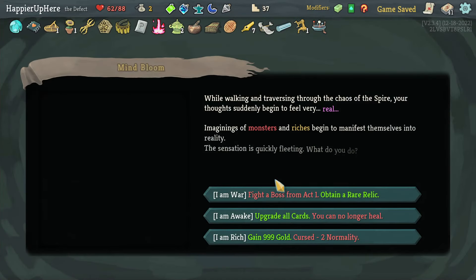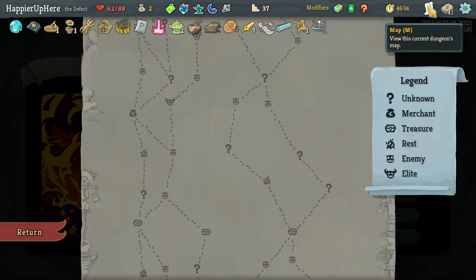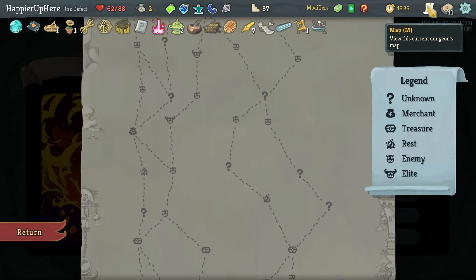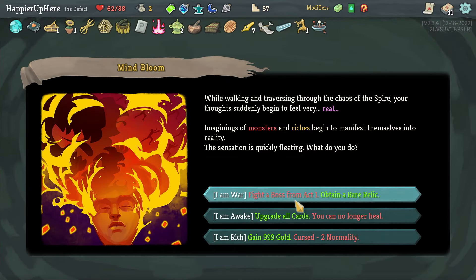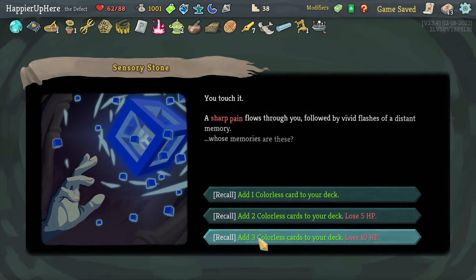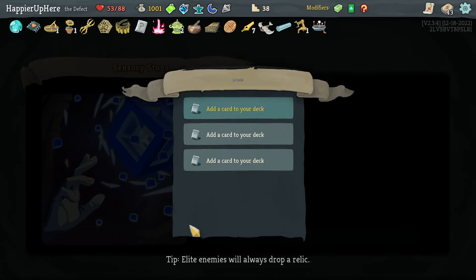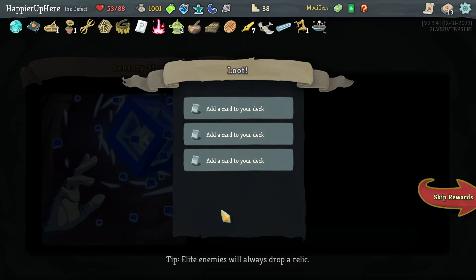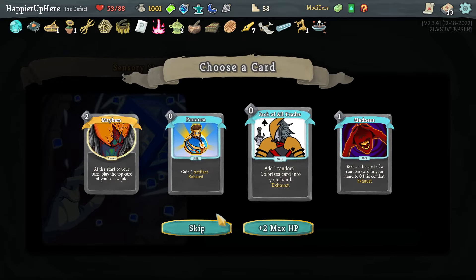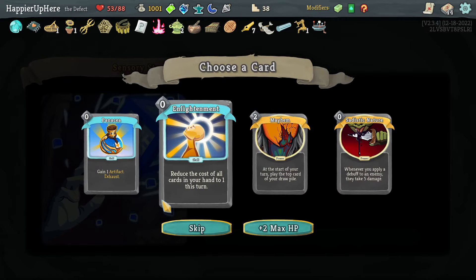This would give me a bunch of gold — I don't want to skip two elites to remove a question mark room but let's take it. It'll also give me 25 points from having lots of extra gold. Let's see — Good Instincts, Enlightenment, Dark Shackles, Panacea, Jack of All Trades. Dark Shackles is pretty good though I don't have many high-cost cards.